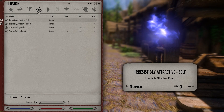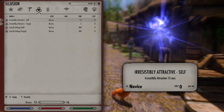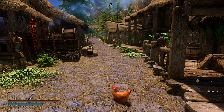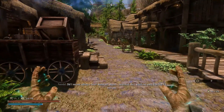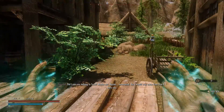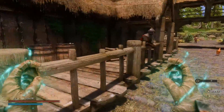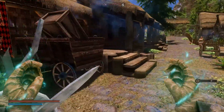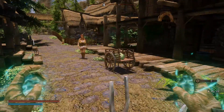The first thing you want to do is make sure you have the Target and Self spells ready. You want to hit your target first and then hit yourself, and then it'll be you and that NPC. If you hit two targets and then a third target, there will be three people in the animation.